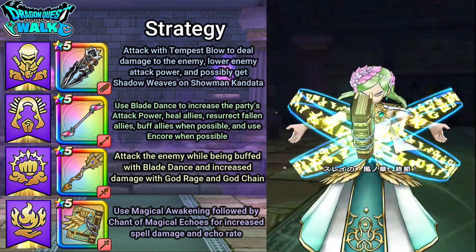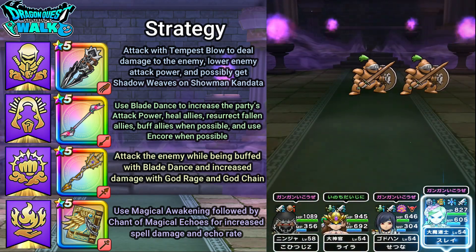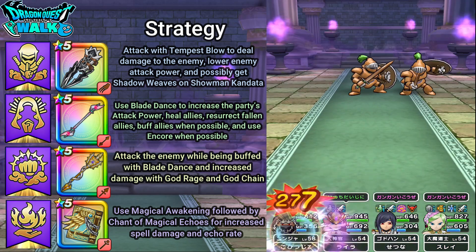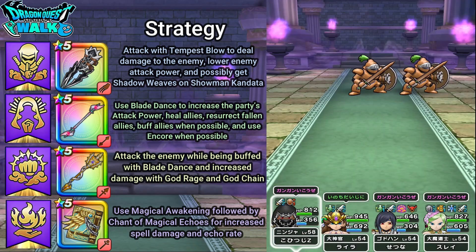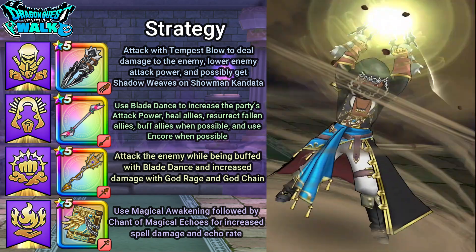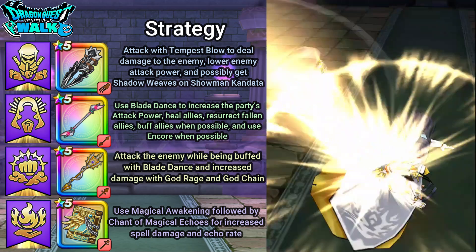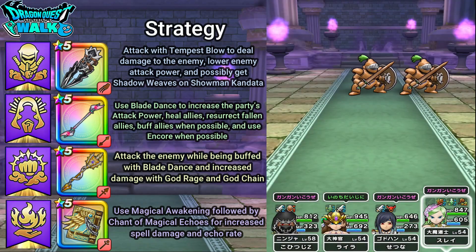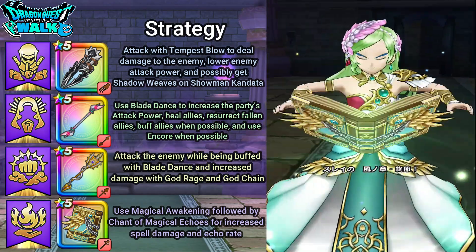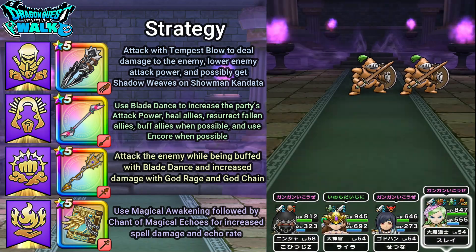Now I can just go ahead and auto battle through this particular battle. With this battle, I was not able to lower his attack power, which made things a little bit risky with the strategy I was doing. But usually in previous battles I was able to lower his attack power no problem. With that, I was able to finish him off quite quickly.